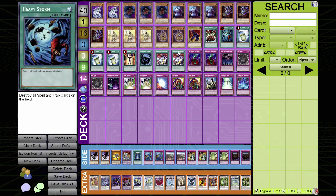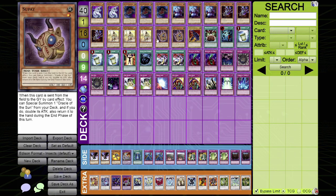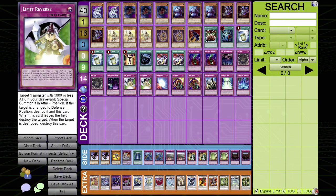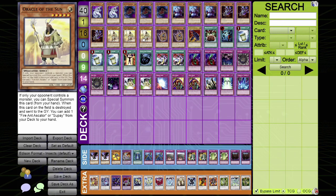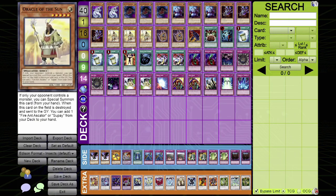If anyone activates Heavy Storm or MST on your back row where Call of the Haunted or Limit Reverse is set, you can flip those cards and revive either Oracle of the Sun or Supay, generating advantage — because when they get destroyed, they search. When Oracle gets destroyed by battle or card effect, you add Supay or Fire Ant Ascatar to your hand. If Supay comes out via Limit Reverse, it brings out Oracle of the Sun from your deck with doubled attack, then Oracle returns to hand so you can special summon it next turn for another Synchro play.